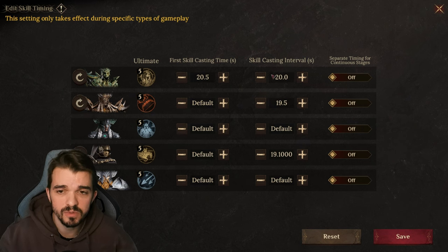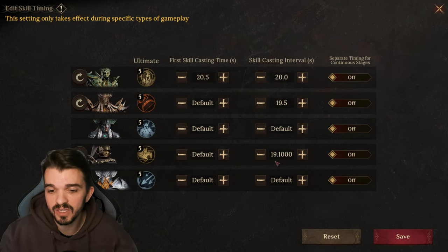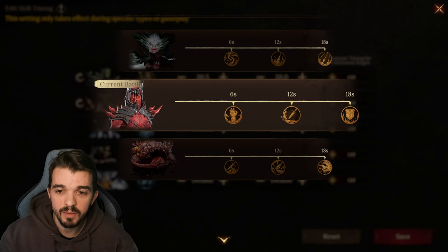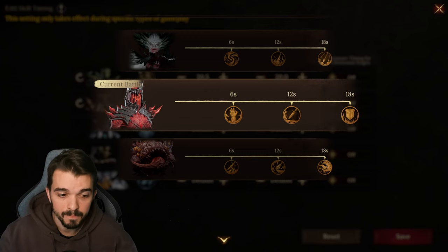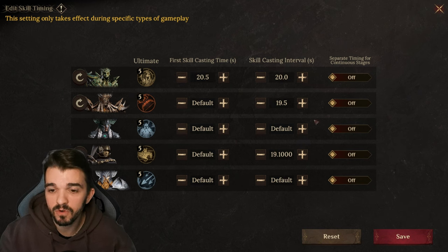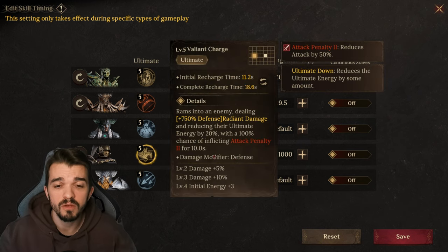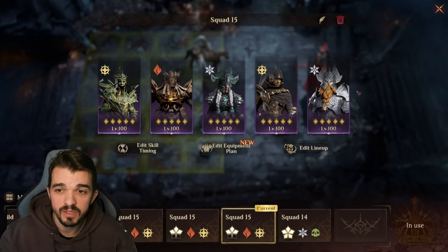19.5 is a good timing for the interval. And lastly, the most important one that requires the exact timing: 19.1. With this timing, Clovis is going to inflict this Defense Penalty or Attack Penalty always between 6 and 12 seconds — always, all over the fight. It's always gonna be on time. This is the most important timing, especially for Clovis. If you are using someone else with 20% reducing ultimate energy, 19.1 is the skill casting interval that is gonna work for you.